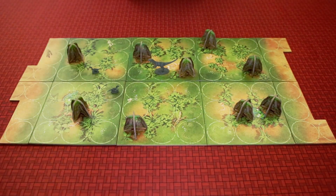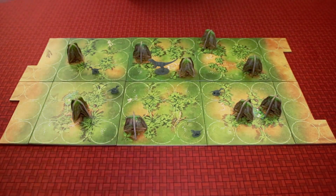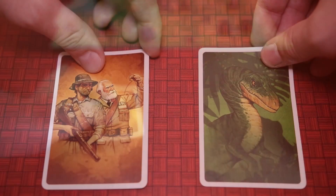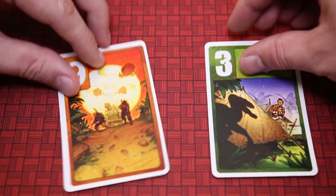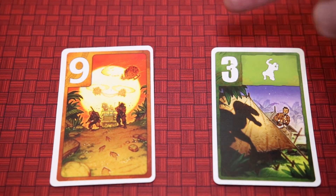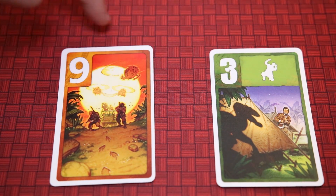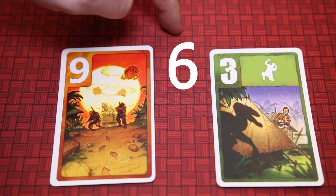Raptor plays out a little like the classic card game War. Each round, both players will secretly select one of their cards from their hand and play it face down. Simultaneously, both players reveal their cards. Whoever played the lower card will activate the power on the card, while the player with the higher card will receive action points equal to the difference of the two cards played.